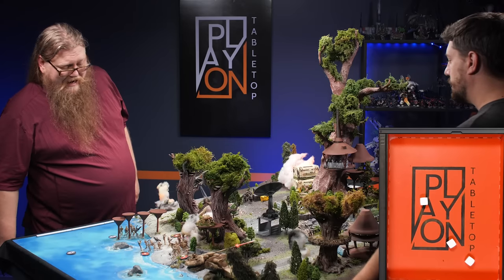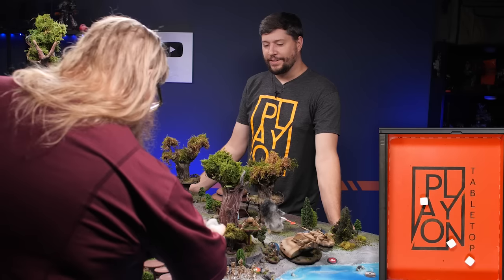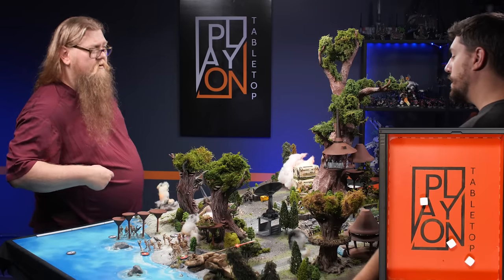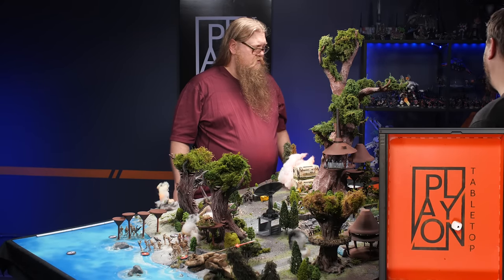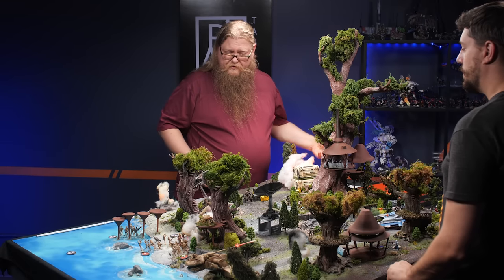Your turn. My turn. Before any more of them get shot, I'll activate these guys. So you have a suppression, which means you do a rally first. Just one dice — and you've gotten rid of the suppression. And they will aim and fire at your copter, the missile launcher plus the regular dice all into the flutter craft.